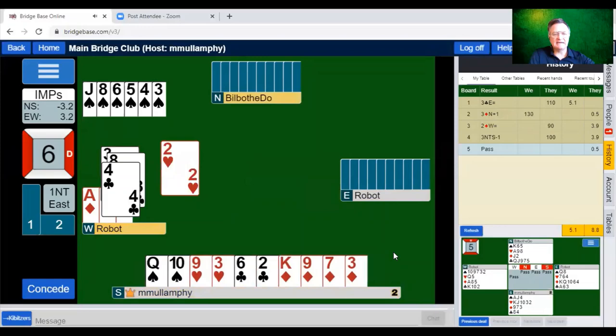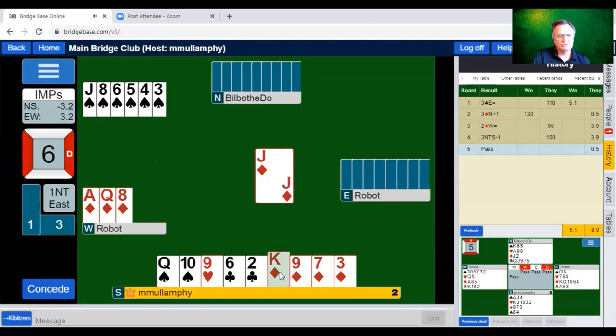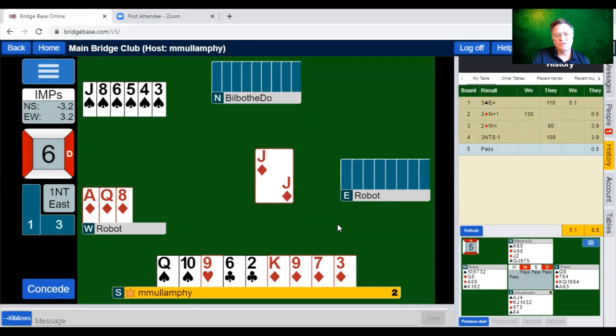When you lead second highest, the next card you should play is your third highest. Should I cover this? If I do, it's odds on that East has the ten — they've opened one diamond after all. One diamond promises three or more diamonds. The reason you don't lead fourth from the top is because you don't have an honor. That's something I'm trying to instill into everyone's game — lead low only when you have an honor. I think I'm going to play low here.